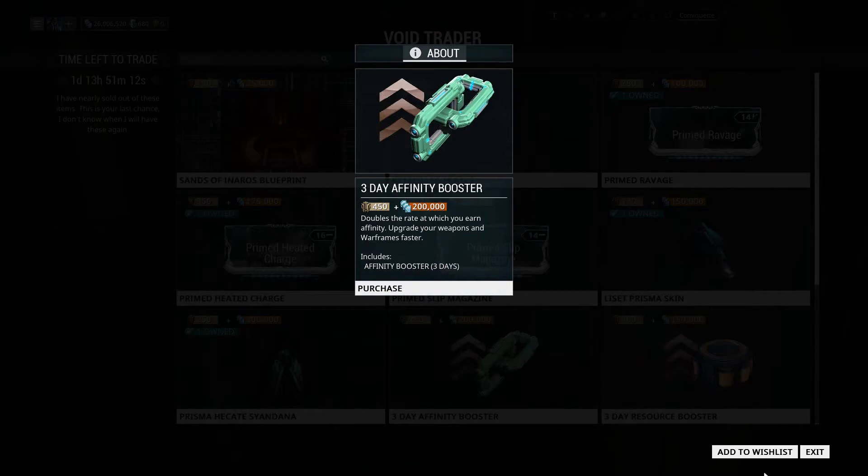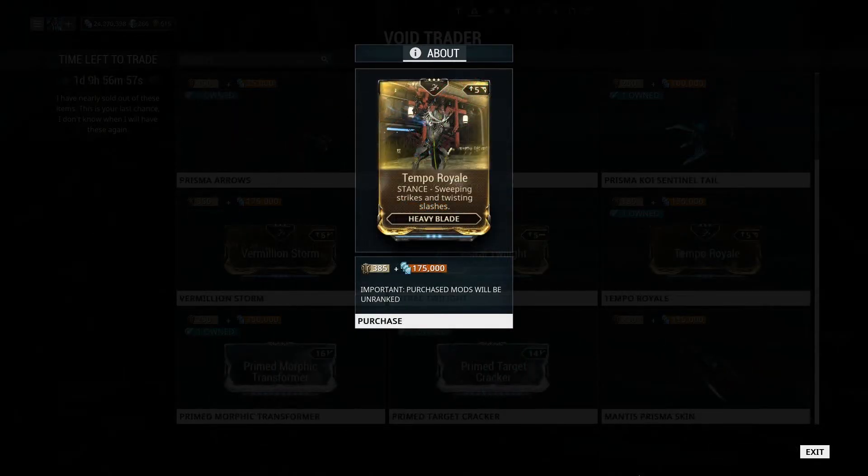The final addition to Barrowkateer's inventory is a 3-day affinity booster. For my recommendations, make sure to pick up Tempo Royale and the other stance mods, and if you have extra ducats, make sure to pick up some cosmetics as well.